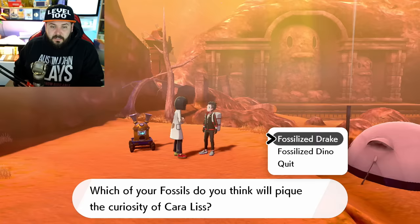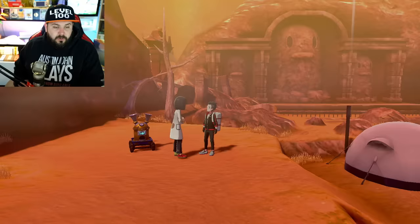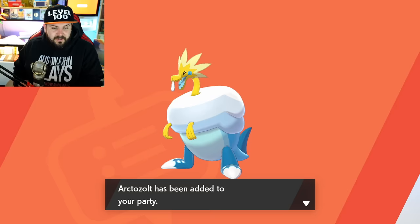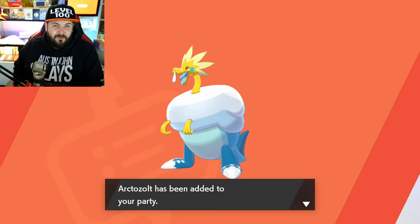You get to choose what head you want — either the Bird or the Fish — and then what body you want. I'm going to choose Bird and Dino. If you're playing Pokémon Sword, this is the most likely combination of fossils you have, and you're going to get Arctozolt, which is Electric and Ice. It's clearly an Electric Pokémon that should not be stuck inside an Ice Pokémon's body — I feel so bad for it.